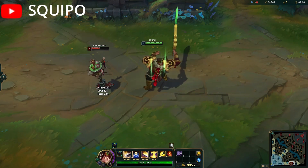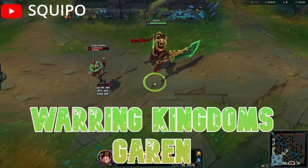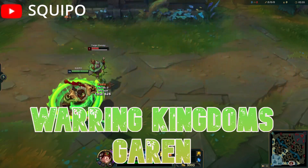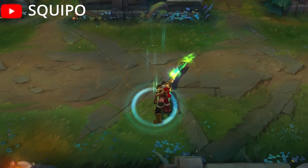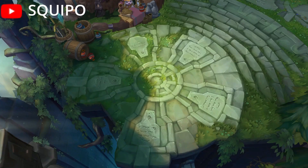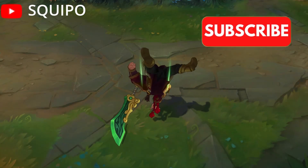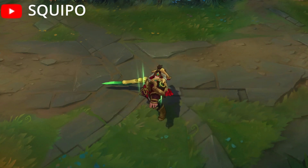After years and years of pretty bad skins, finally in 2017 we got Warring Kingdoms Garen, which dropped for 1350 RP. Yes, it's another generic warrior skin for Garen, but unlike the others, this one actually looks really cool. The Warring Kingdoms theme worked really well for him and the sword with the jade blade is really cool to look at. We finally got a skin with a cool recall animation, so that puts it into the Buy If It's On Sale tier. I think it's a little underwhelming still, but it's a skin that's at least worth buying.